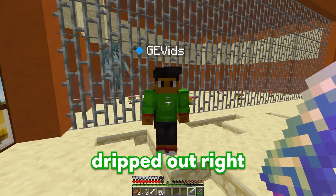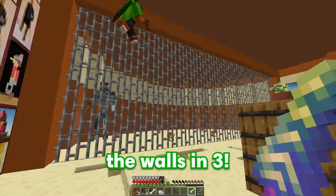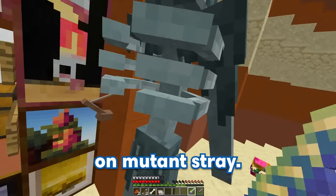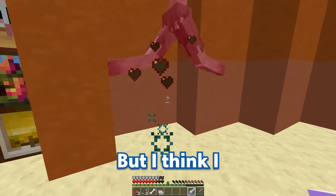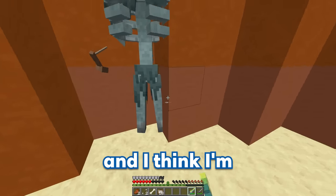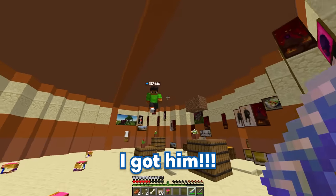You look super dripped out right now, Bubbles — but now I'm gonna drop the walls in 3, 2, 1 — fight! Let's go, bring it on mutant stray! Oh no, he's doing a lot of damage, but I think I can get him if I keep hitting him! Come on, come on — you got this! Just a few more hits and I think I'm gonna get him — let's go, I got him! Nice shot, Bubbles!